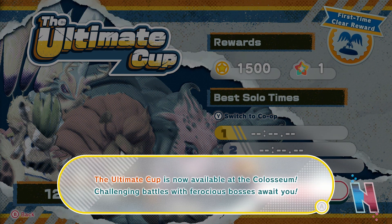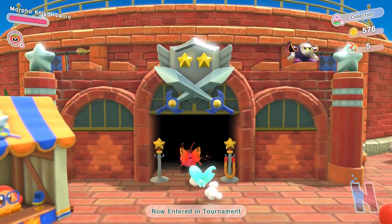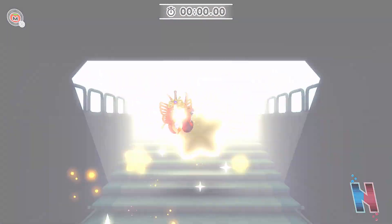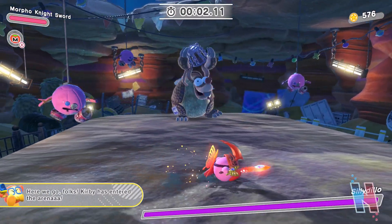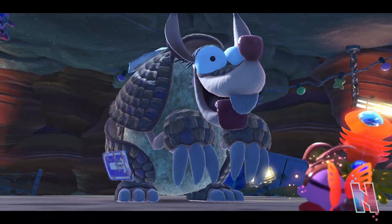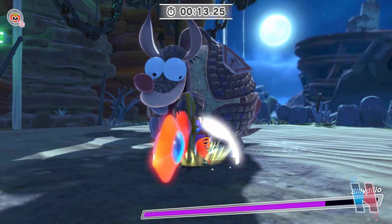The Ultimate Cup! The Ultimate Cup is now available at the Coliseum — challenging battles with ferocious bosses await you. We still have our Maximum Tomato so that's good. Let's go in. Silky Dillo! All right, charge. Okay there's just no way. I was thinking of Silky Dillo and Gori Mondo and their names just fused in my head. Luckily I landed that hit.